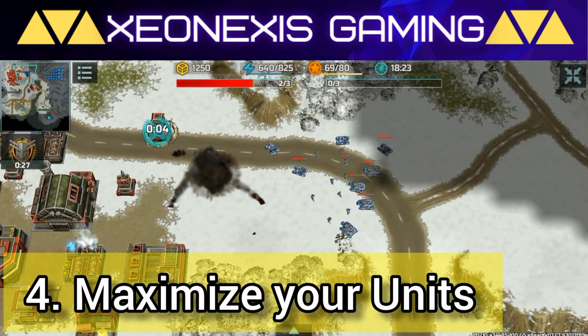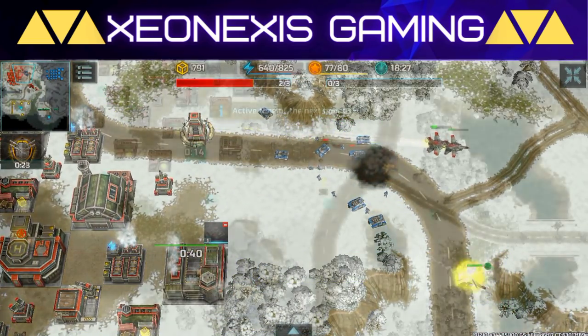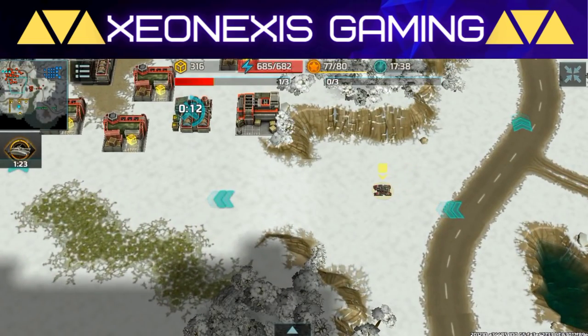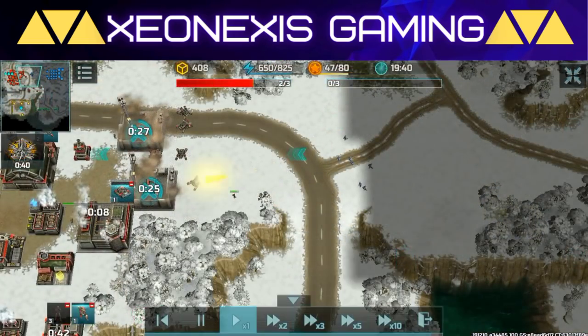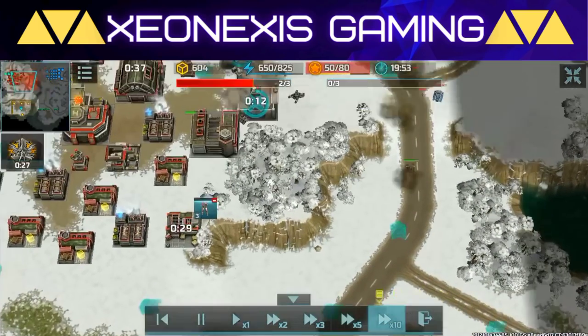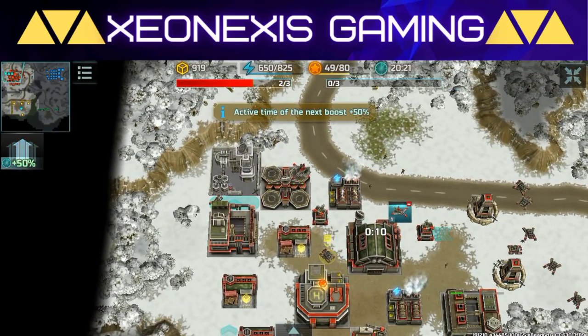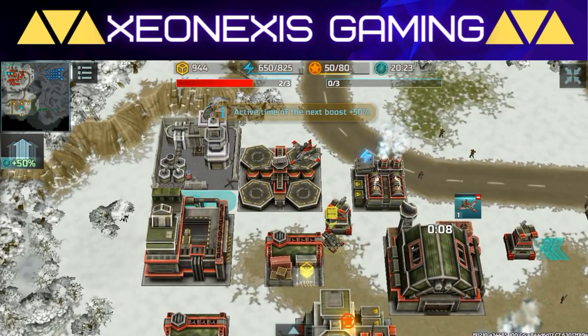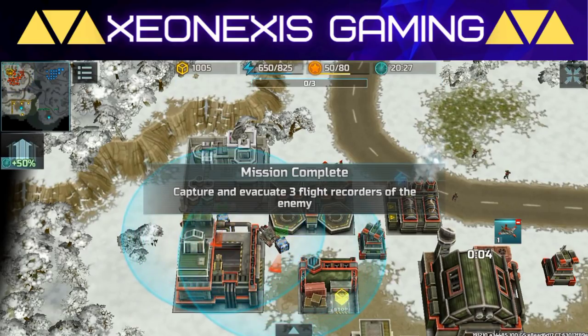Number four: use units efficiently. Any unit can carry the box. For example, this jaguar carried the box for me, but I already had another jaguar waiting to collect the next flight recorder box. Upon delivery, the first jaguar went directly to attack or defend my base, and the next jaguar directly collected the box and proceeded to go home. Rinse and repeat till you win.